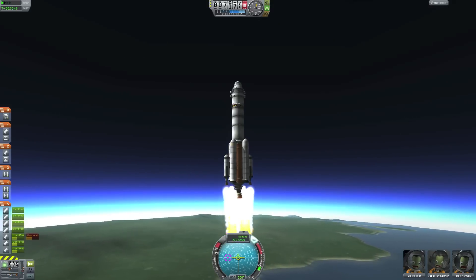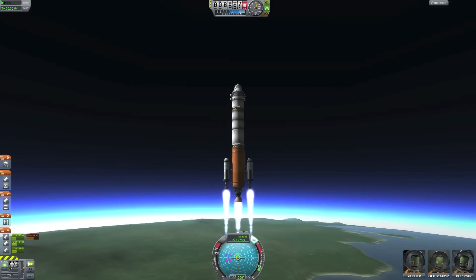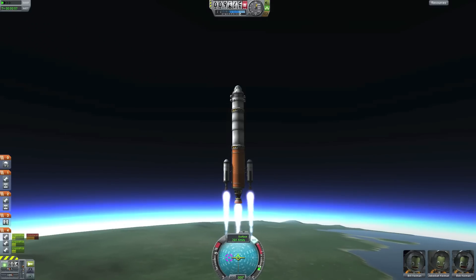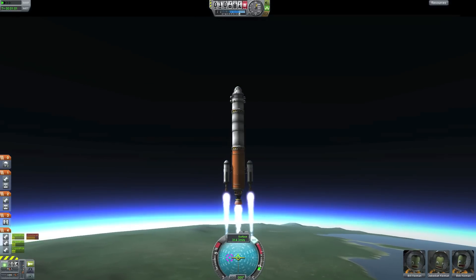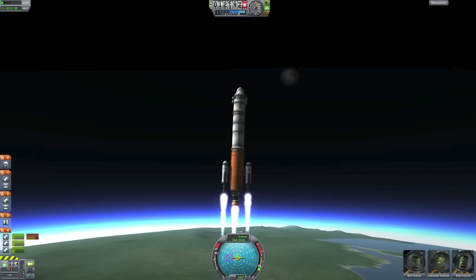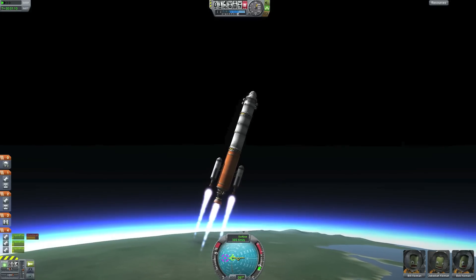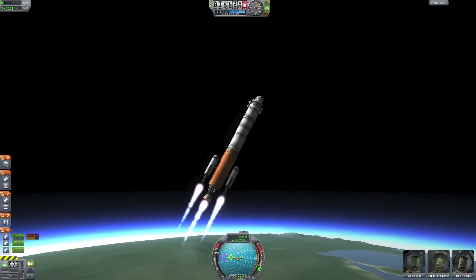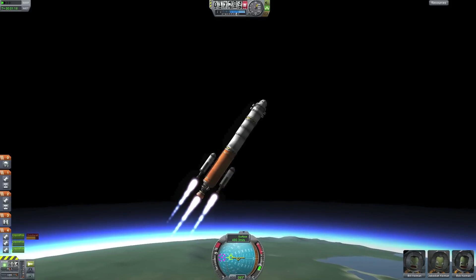Then we have the second stage with a big liquid engine that will give us the final boost up into orbit, and lastly we have the top rendezvous part that will take the last step into orbit and take us to the station. I'm starting the gravity turn because this is a bigger craft than last time, so I'm starting a little bit earlier and taking it slowly down.